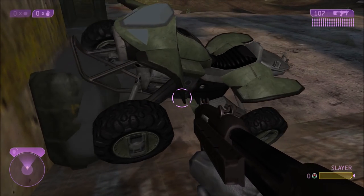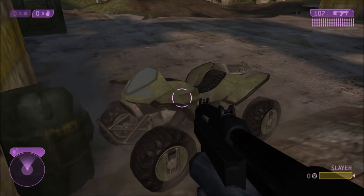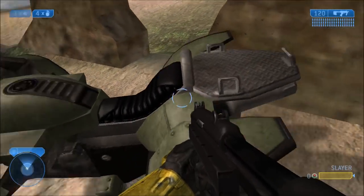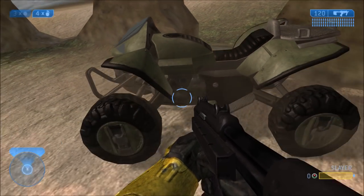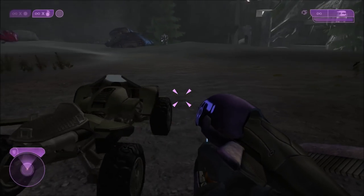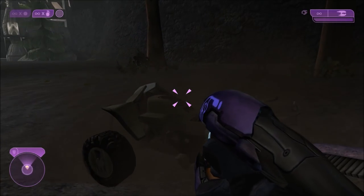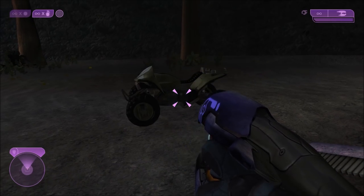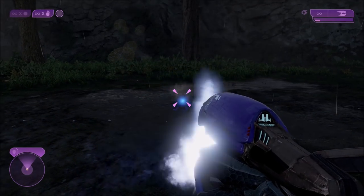There are no text prompts for you to get in or flip the mongoose, but as the Elite you can get in. As a Spartan, you cannot drive the mongoose — not without making a few changes to the mongoose to let Spartans drive. Only Elites can drive mongooses, which means if you bring it into Campaign, the Arbiter can drive the mongoose.